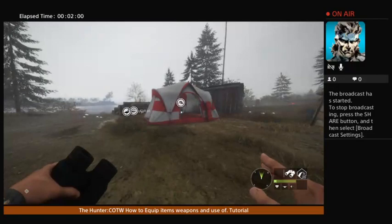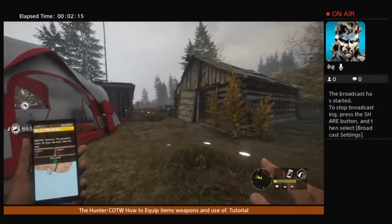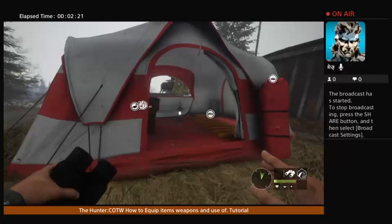If your weapons happen to get stuck, just bring up your camera — that's the only thing I've got on here, and it kind of helps you do things. But I don't have anything equipped, so I'm going to show you how to do that.